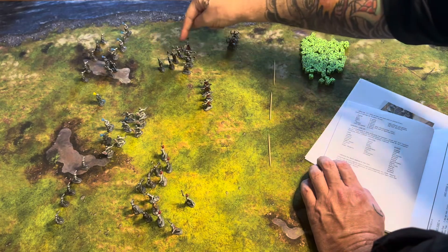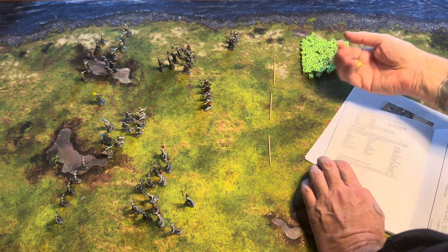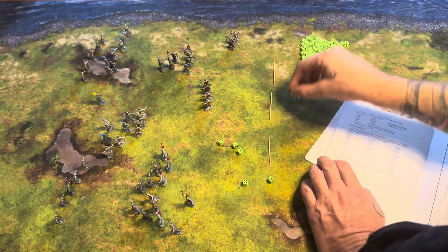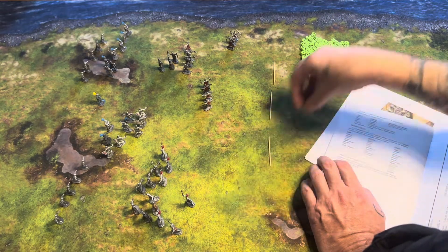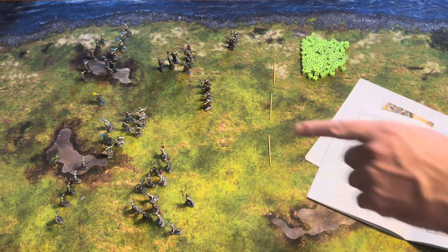Then we've got five heavy foot versus two light foot — that's fives and sixes. And then a light foot versus a light foot needs a six — he does not attack. So that's the English first round. Let's flip it over to the French round now.